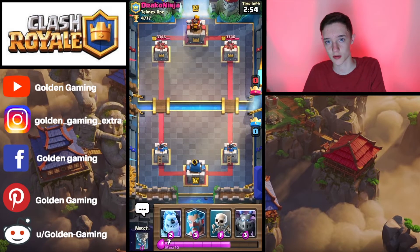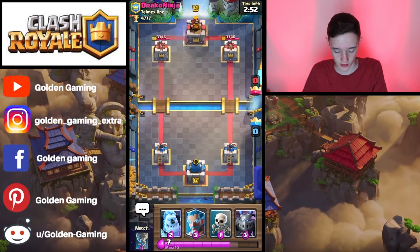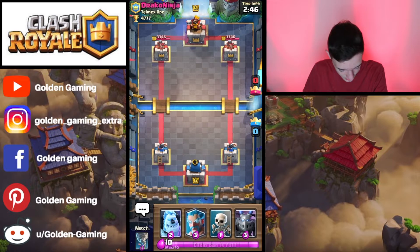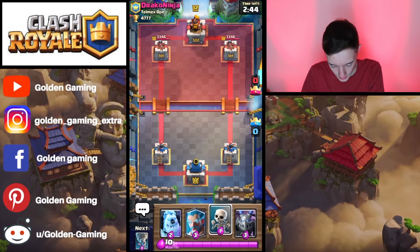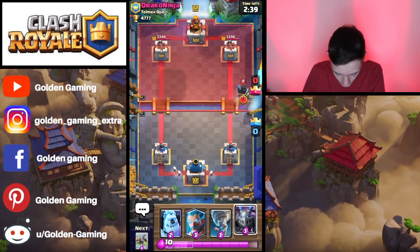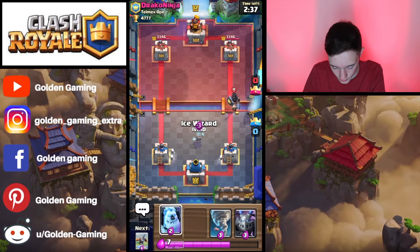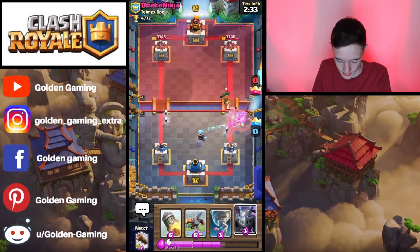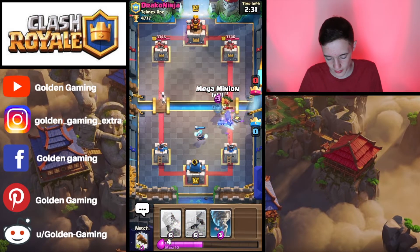With Icebow, you kind of want to gain a ton of positive elixir trades on defense and then counter-strike hard on offense. With this cycle, we're just going to cycle our Skeletons in the back and throw the Ice Wizard, followed by an Ice Golem to fully distract that Dark Prince and the Dark Goblin.